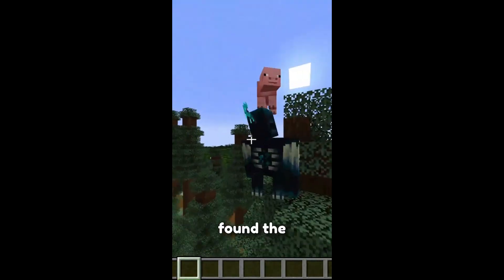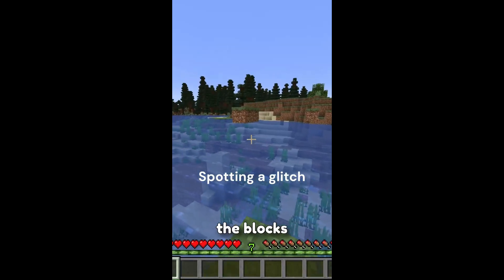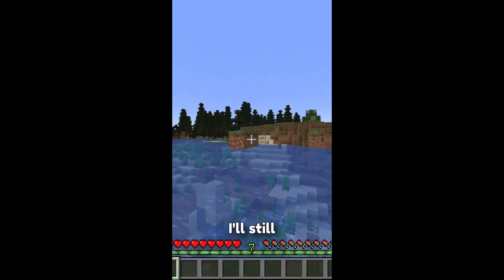Guys I just found the rarest kidnapper monkey - very important, that is the rarest mob in Minecraft. Bro, why are the blocks floating? I know it's a glitch but I'll still ask.